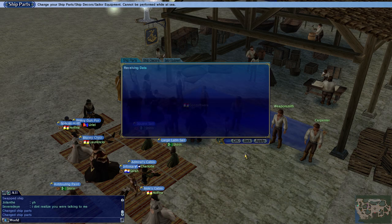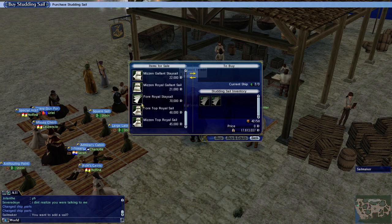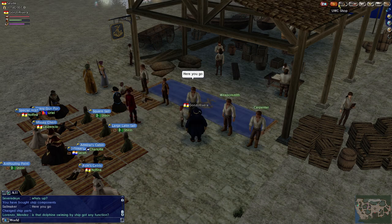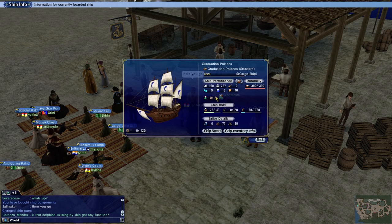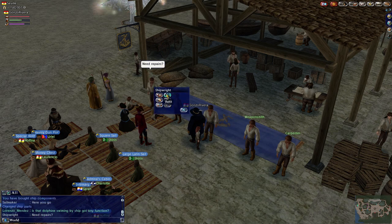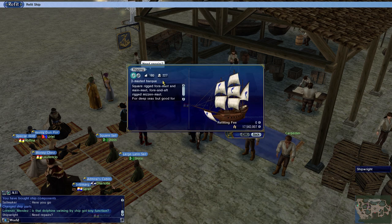We'll add our figureheads and things like that and get a new sail. Honestly, it doesn't matter if you just keep on getting these or not — I just keep adding them because around here the vertical sail is just so good. Now our ship information should show that we have more vertical sail. It's got more horizontal sail for this ship than we'd probably need, but we're not going to change it — that would just make it worse if I were to change the Polaka's sails now, because it would become even more horizontal and less vertical.